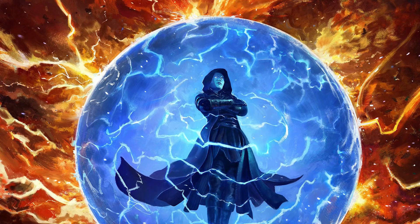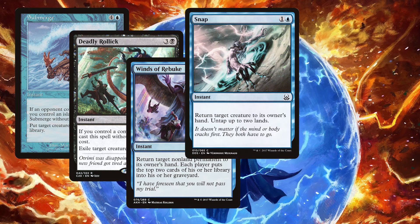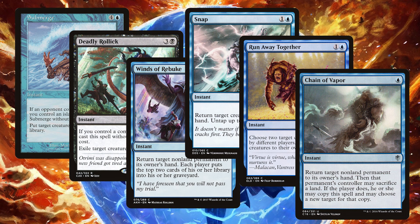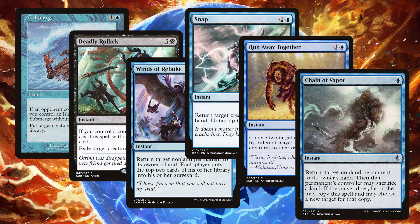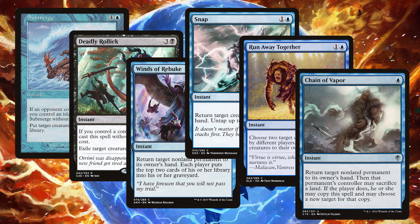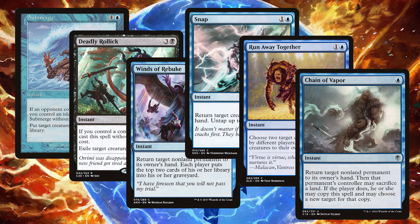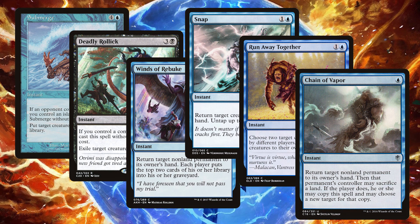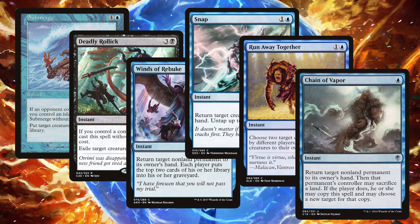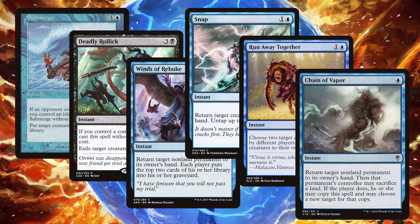Looking at our instants, we've got 10 counterspells and lots of removal in the form of Submerge, Deadly Rollick, Winds of Rebuke, Snap, Run Away Together, and Chain of Vapor. It's very important for us to have tools for removing important pieces our opponents are relying on. We want to set their tempo back whenever possible to maintain a controlling posture, and sometimes just removing blockers is a worthy justification so we can keep the stream of Yuriko card advantage coming. A lot of our selections in this instant portfolio are higher CMC than typical CEDH parlance, but in each case they have a free-to-cast mode we can leverage to maintain good action economy while still expecting modest burn to our opponents when revealing cards to Yuriko.